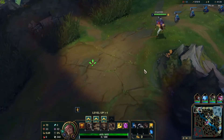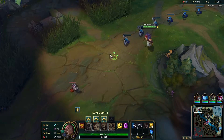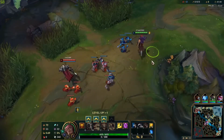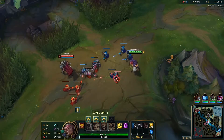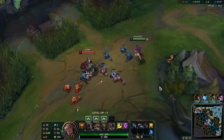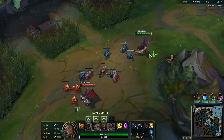Hey guys, I'm running Omnistone on Sett in the top lane against a Conqueror Darius. I need to respect his early damage as I start with E and Cull instead of Doran's. So for now I will just focus on CSing so I can scale. Can I walk up for this?